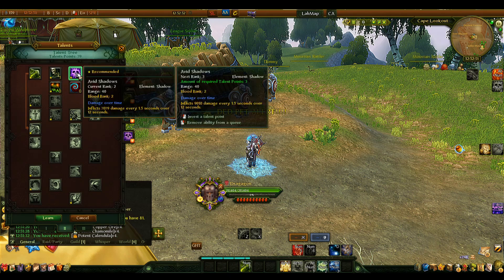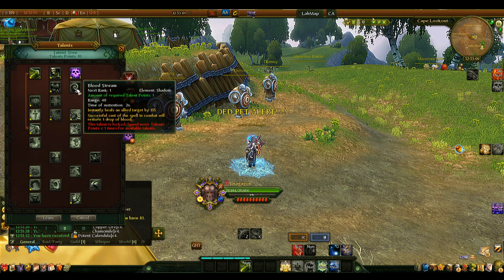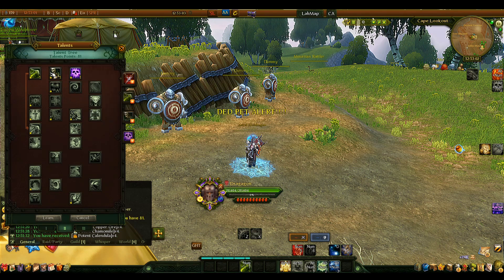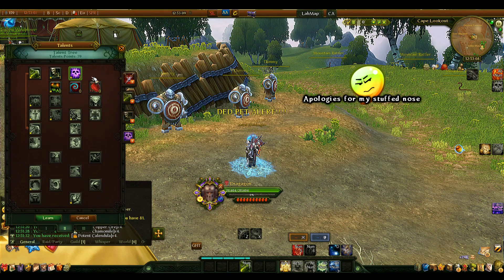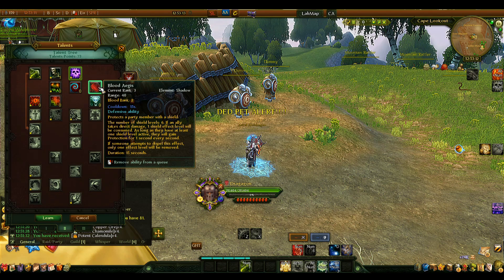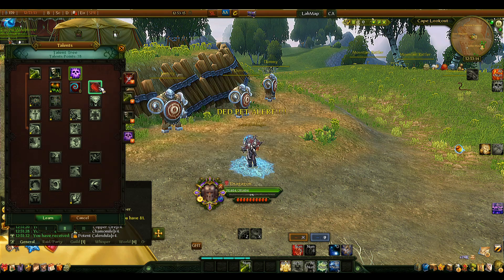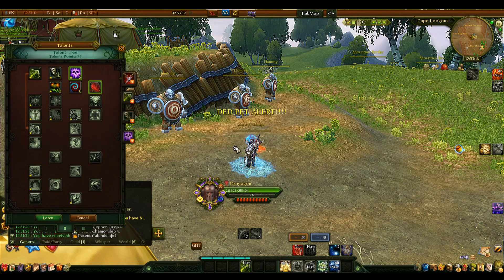First, we pump Avid Shadows to rank 2 — not because we use it, but we need it to unlock the second tier. It's a bit inefficient how the developers made it since healers can't really use anything from the first tier. After rank 2, we unlock Blade Pages and go straight to rank 3.